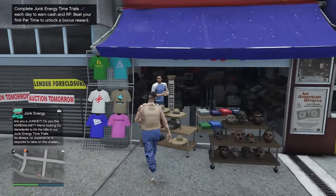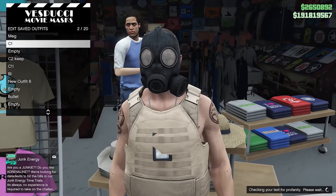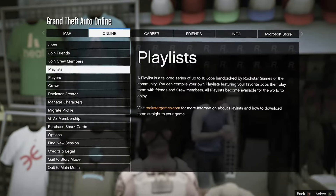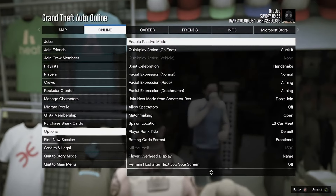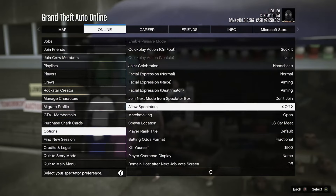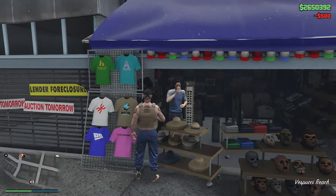Go ahead and override the outfit. Once you've done that, you want to take an easy way out. Go to Options and take the easy way out.